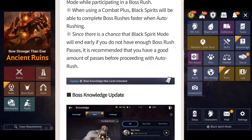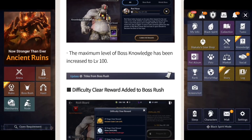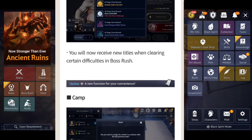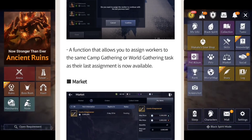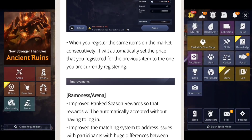They also updated Boss Knowledge. The maximum level of Boss Knowledge has been increased to level 100, and rewards have been increased as well — 375 Black Pearls for reaching level 100 on a boss, which is nice. They also added titles now; you get titles after clearing certain levels. Each Boss Rush offers its own individual title, so you're going to want to clear those. Also, a function has been added to the camp allowing you to assign workers to the same gathering task as their last assignment, so you don't have to keep reassigning them.